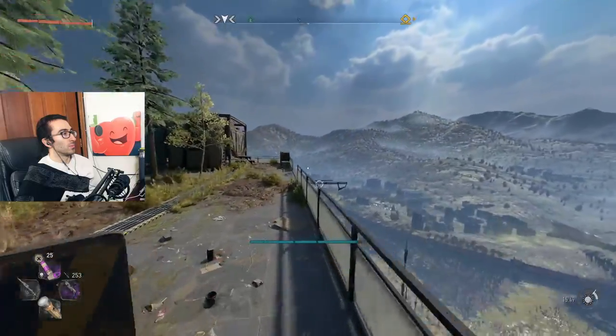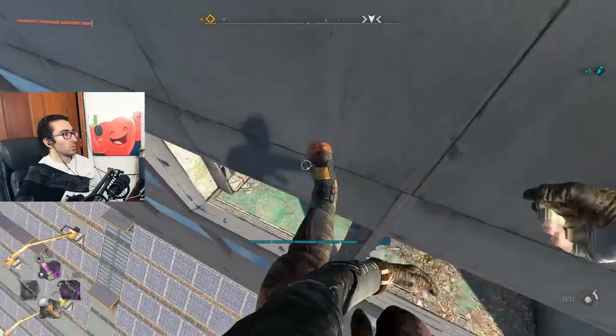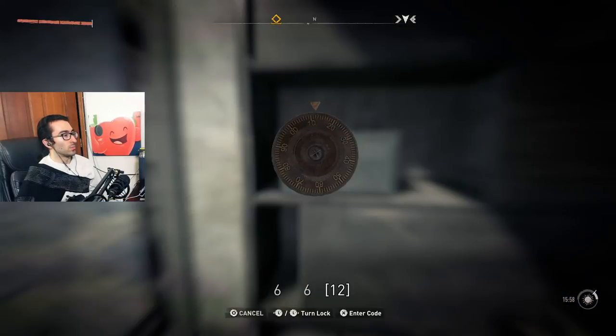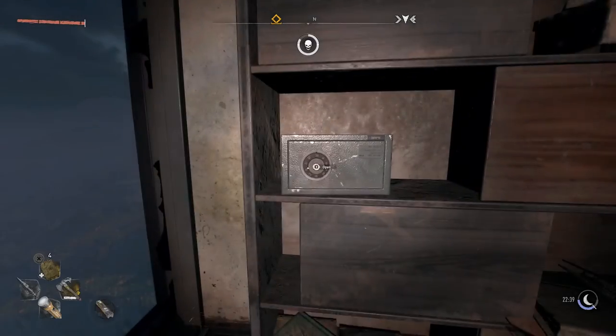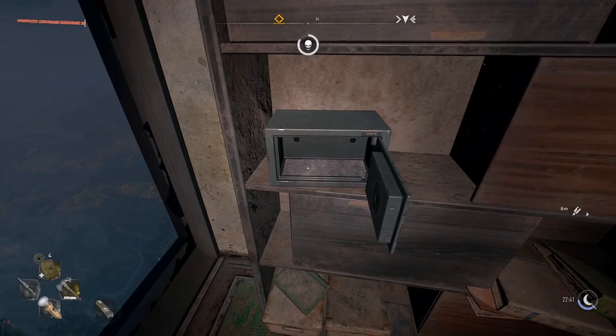Once it opens, turn left — this is a little tricky, but you guys can do it. Jump over, grapple onto that, and then you're gonna fall in those windows right there. The safe is right here, and the code is 666. Nearby there's a hint — it's a Slipknot reference. It says if I'm 555, then you're... I thought that was pretty cool.